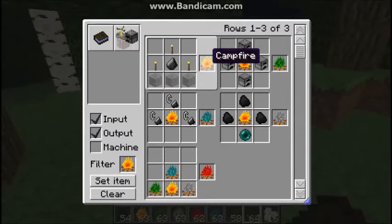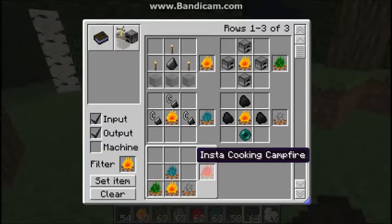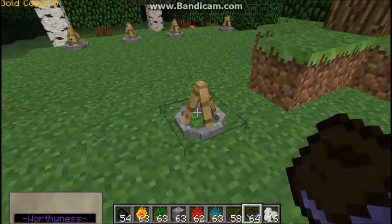So you need to make four of these, so you need four flints, and then you need four furnaces, three coal, an ender pearl, and three flint and steels. Then you put them all together and you get this instant cooking campfire.